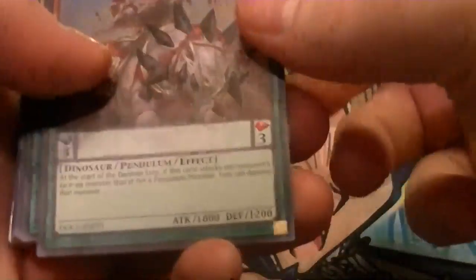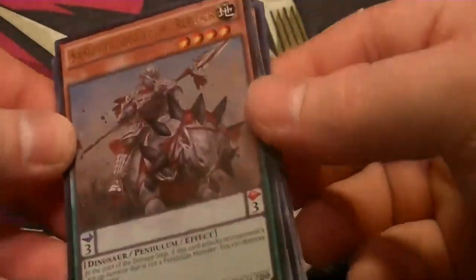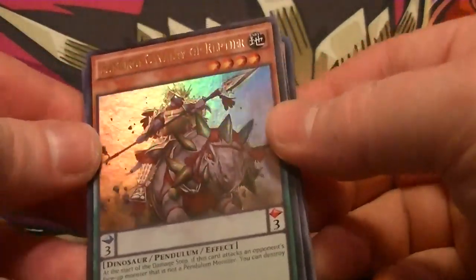But anyway, here is what I pulled. So there's our promo — Samurai Cavalry of Reptier. It's a level 4 dinosaur pendulum. Not too bad — it has a catastrophe-like effect that, as long as it's attacking a non-pendulum, it instantly destroys that monster.